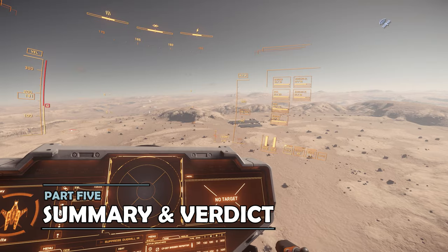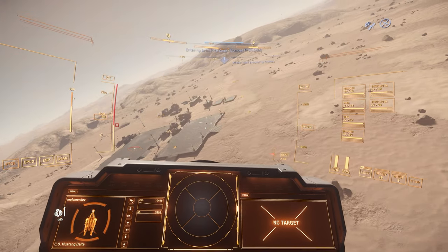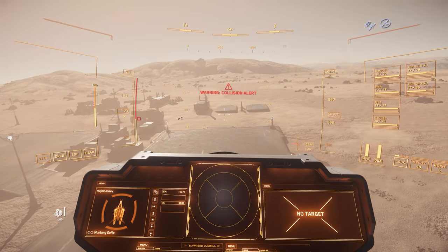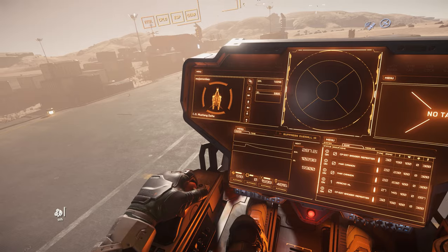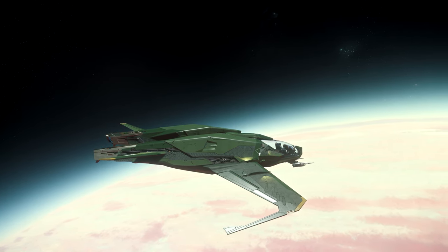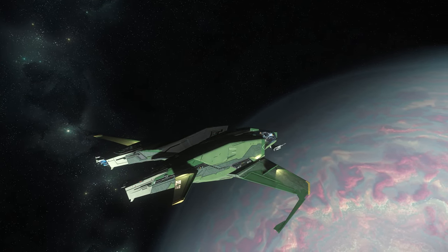In terms of loadout, I actually wouldn't change much about the Delta, as the stock loadout seems to work just fine. The Mustang Delta isn't supposed to be flashy, and it's not supposed to be the most powerful — it's a modest starter ship that leans towards the combat gameplay style. It's small and easy to fly, and has some utility with the headlamps up front that light up very well. The rockets are weapons, not missiles, meaning they can be fired without changing firing mode. And the reclaim timer is incredibly fast, in case things went wrong.